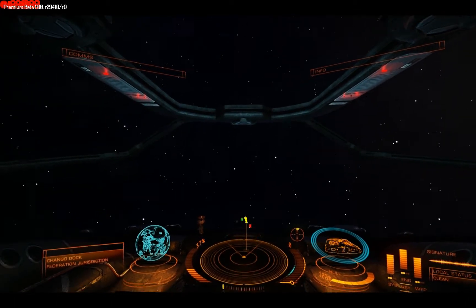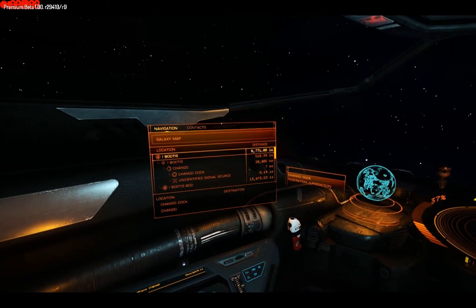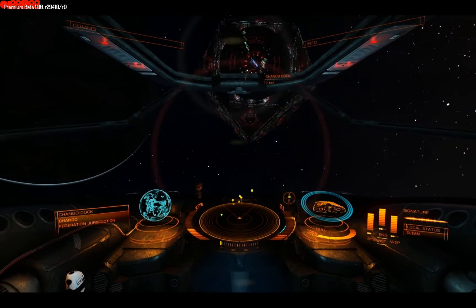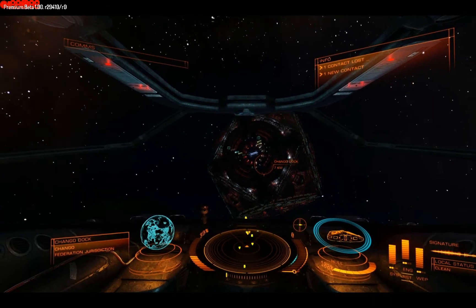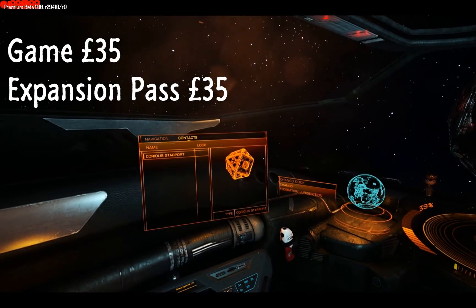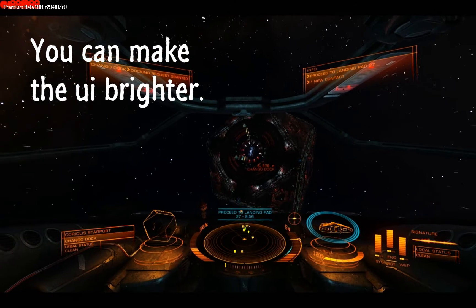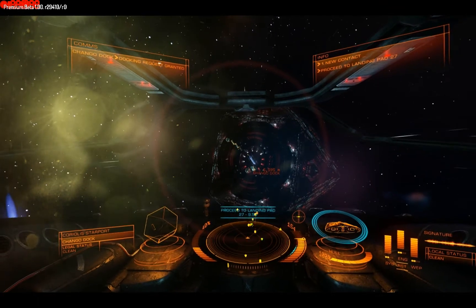Here I am in the Elite Dangerous Premium Beta. I'm sure some of you are saying, why on earth have you paid £100 for Beta access? Well, I've only paid £30 for Beta access. The game when it's finally released will be £35, and the expansion pass will also cost £35. Because of what I've seen on YouTube videos and what I've followed in the forums, this is a game that I do intend to buy. So you take that £70 away from the £100, and the Beta has essentially cost me £30.